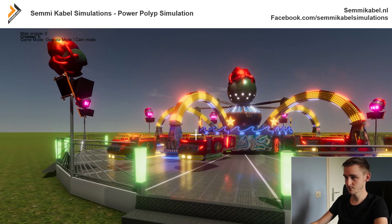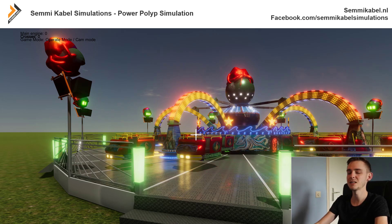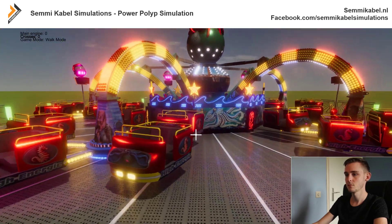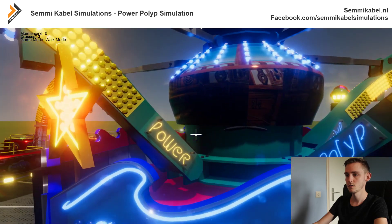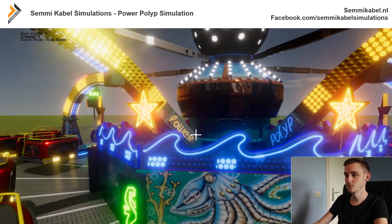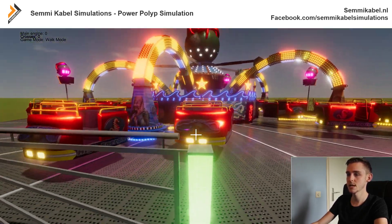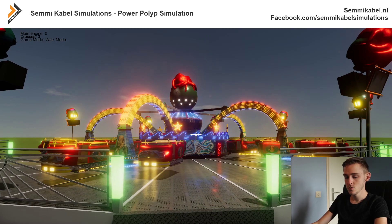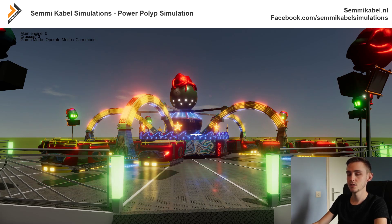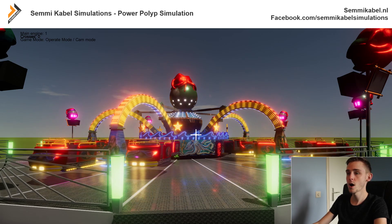Now we can start the compressor — you will hear the sound of the compressor start up — and then you will hear the main engine sounds, and then it shuts down and you will hear the flip-ups. So now the engine itself is running, which means if we step aside again, we can use TAB to switch to operate mode and press Q. You can see in the top left corner the main engine switches from 0 to 1.